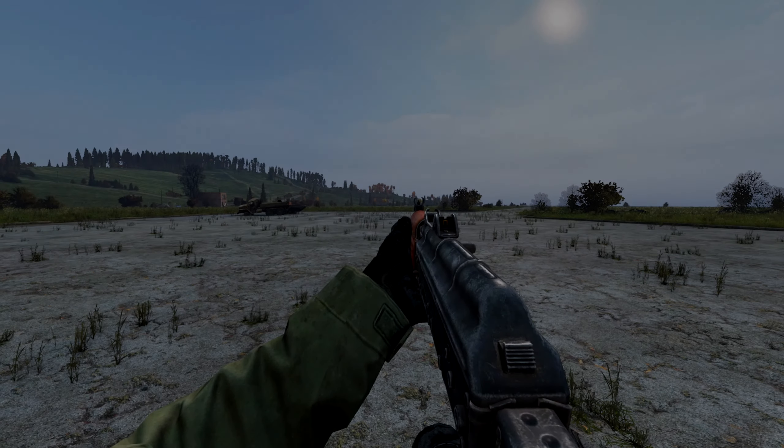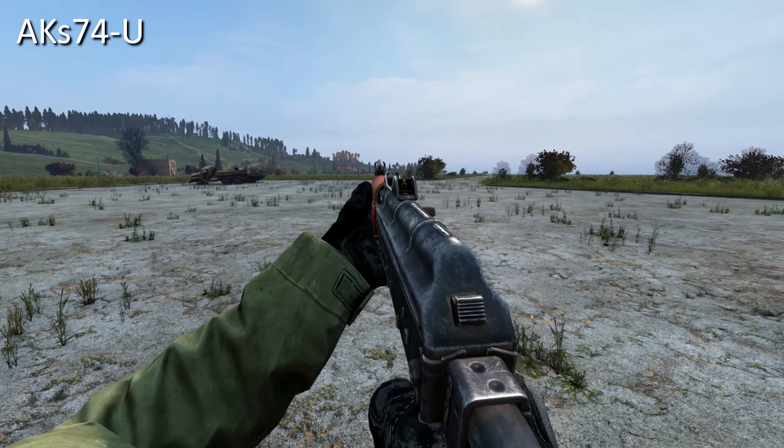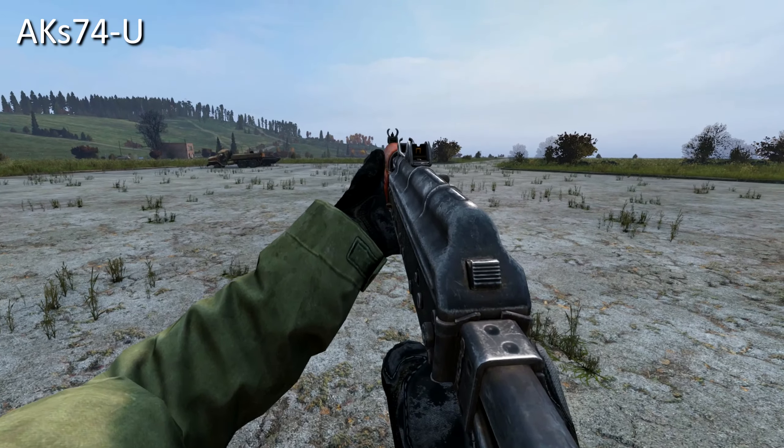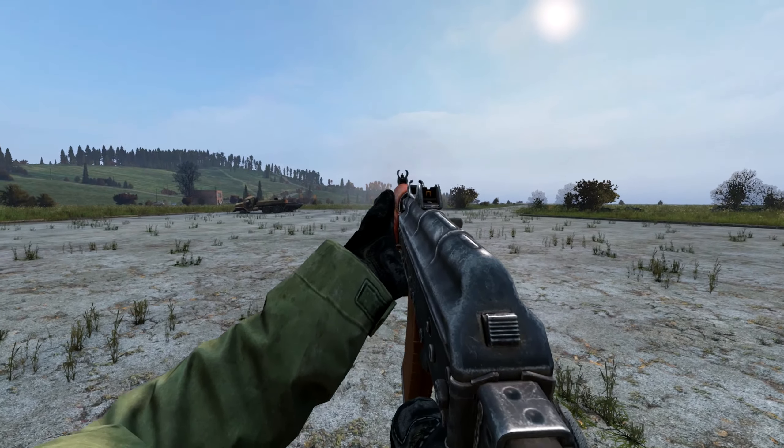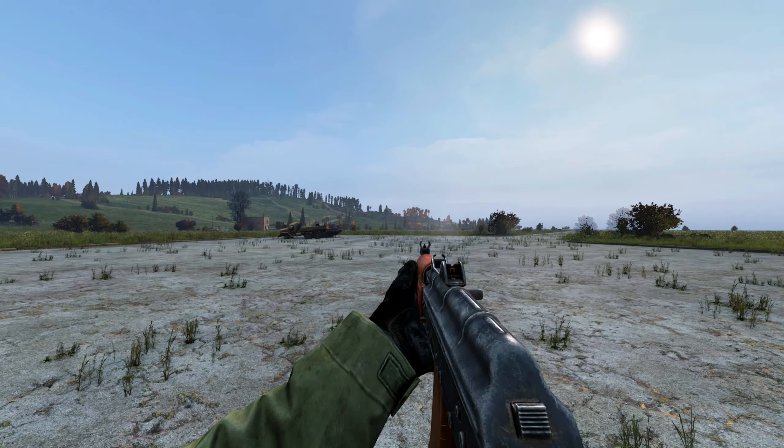Moving on to weapons — this time they've added three new weapons, one of which being the AKS-74U, which takes AK-74 mags and ammo, and is a nice secondary that fits in a small backpack.